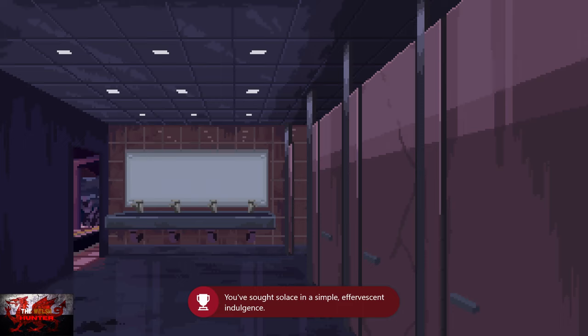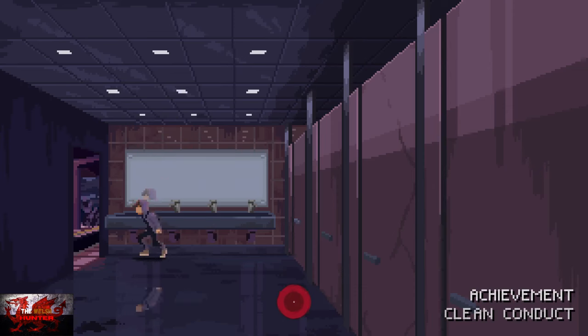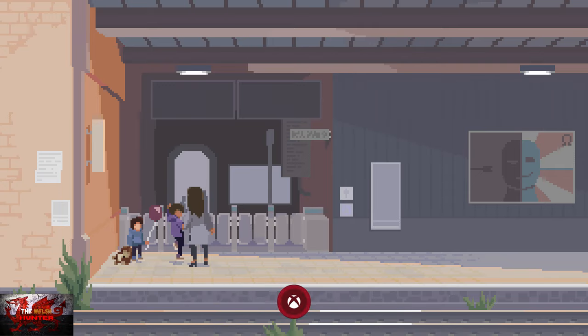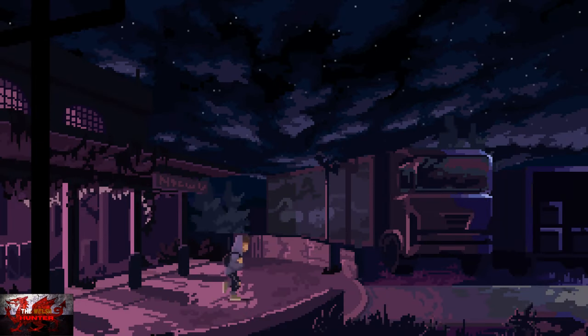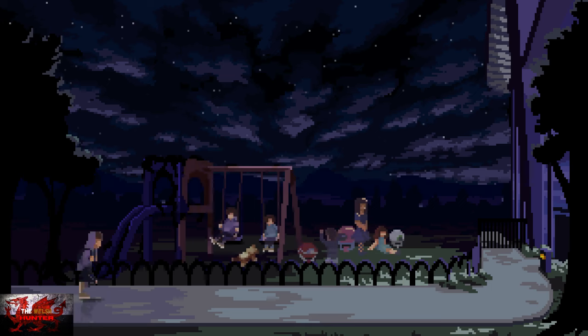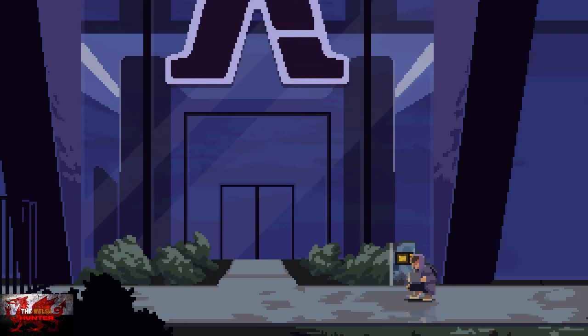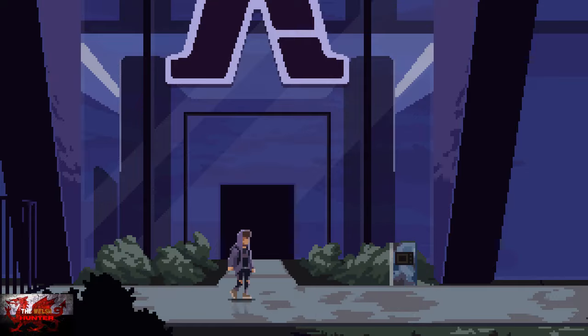Two cheeky miscellaneous achievements to grab here. First, press the B button by the vending machine for a little snack. Then go into the bathroom — don't go all the way to the left. We are going to take a quick dump, because when you've got to go, you've got to go. Make sure to wash your hands — otherwise that'll get you the 'clean conduct' achievement. Two achievements there. Now head to the left and continue on to the right. Do the hacking minigame — as soon as it goes green, press the A button.